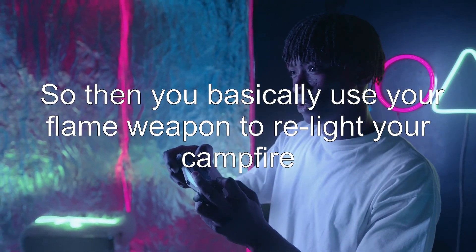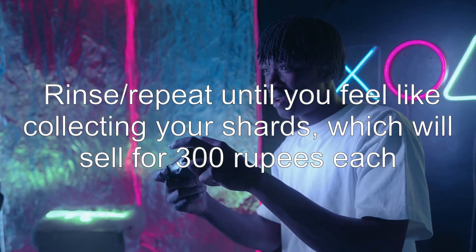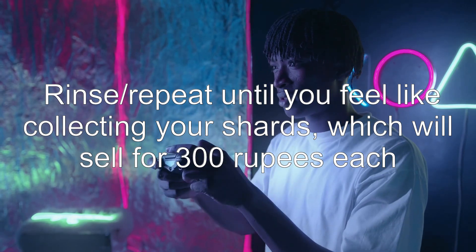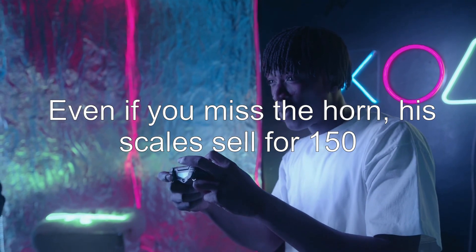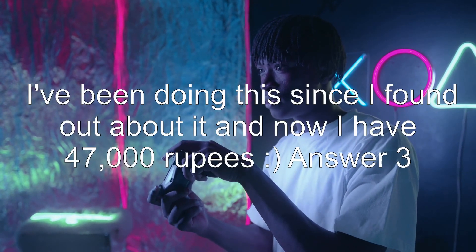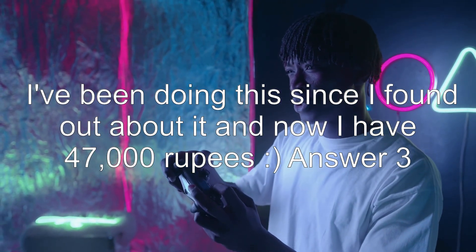Then use your flame weapon to relight your campfire and rinse and repeat until you feel like collecting your shards, which will sell for 300 rupees each. Even if you miss the horn, his scales sell for 150. I've been doing this since I found out about it and now I have 47,000 rupees.